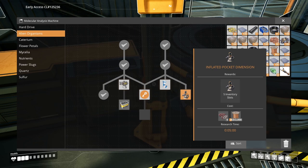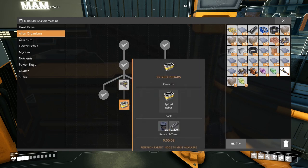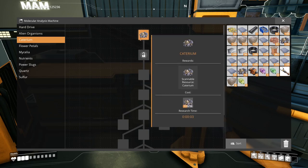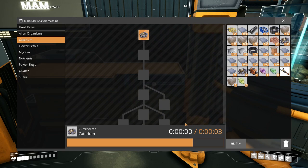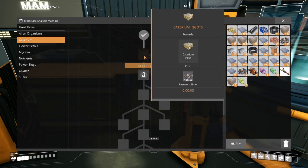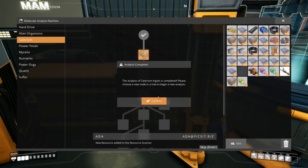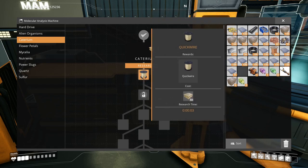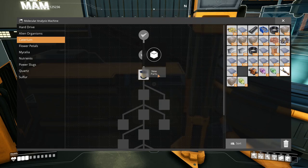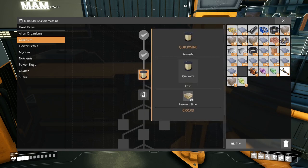The inflator pocket dimension is definitely one I want. The rebar gun we can actually do already so we'll unlock that soon - takes five minutes but then we can shoot at things using spiked rebar. Caterium takes three seconds to scan. With caterium we'll be able to make quickwire, which is really really useful for the mark 2 power poles so you can have more things connected to them. But we need quickwire first so we can't do any more on that yet.